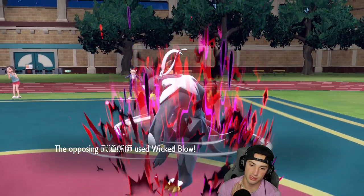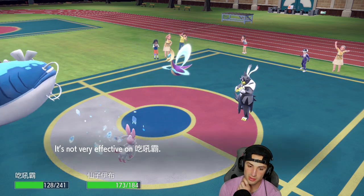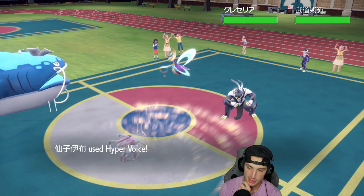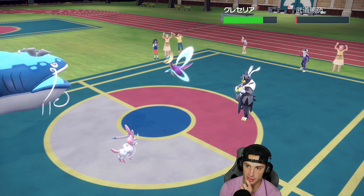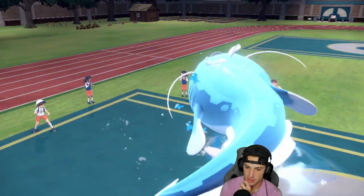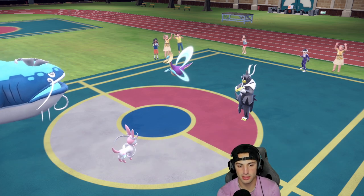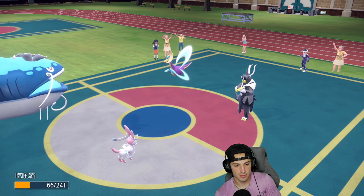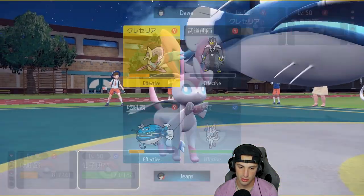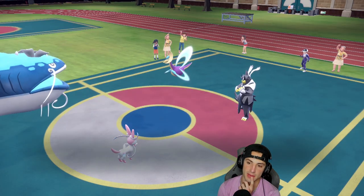Heatran swaps right into my Tatsugiri slot — that's a little wild. Urshifu is just dead, it's on a sash but I'll just Quick Attack next turn. Wave Crash comes in hot doing a little bit of damage. Rocky Helmet is going to hit me — chill on the Rocky Helmet. I might just use Tatsugiri on its own terms. I protect Dondozo and go for a Quick Attack, but the opponent detects.